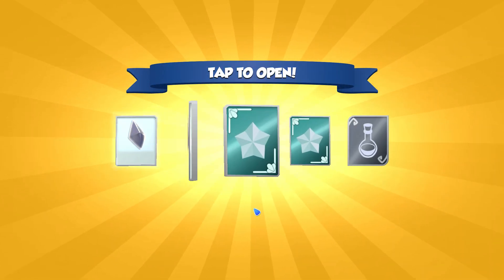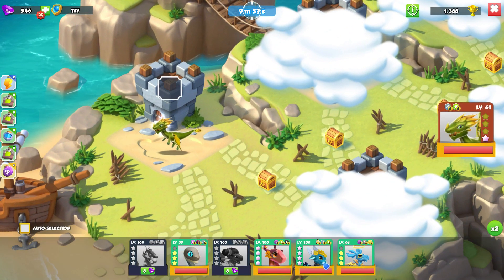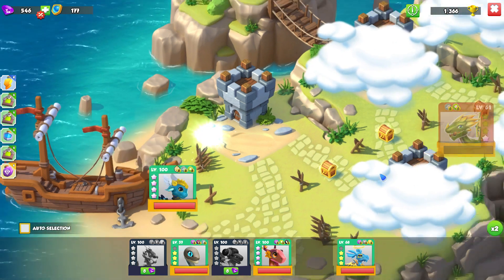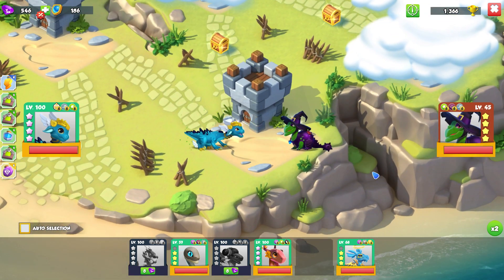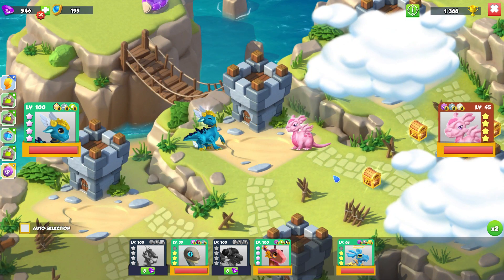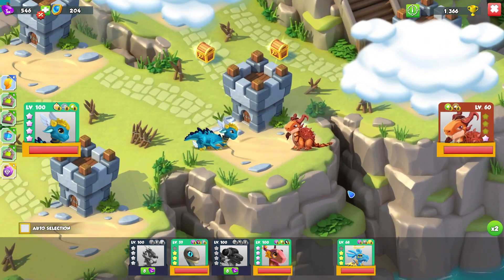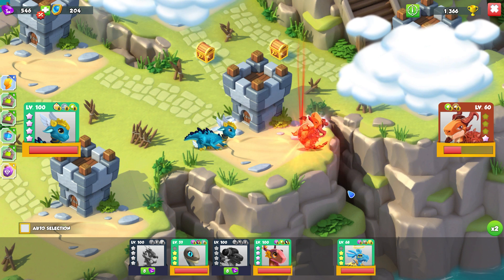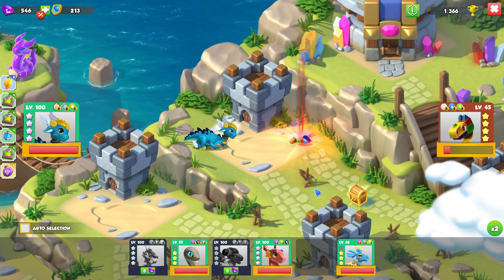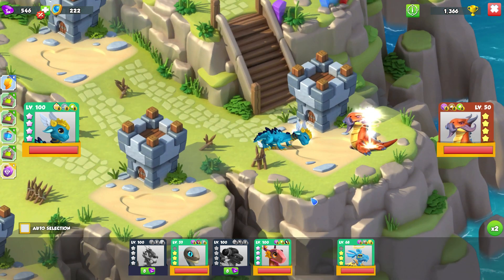Maybe there's a situation where the breeding den relics would be useful — if so, please let me know. But I think 200 gems is extortionate; there aren't many deals worse than that. Instead, just go babysit for half an hour and buy a second breeding den. You could probably find a lot of other things to spend your gems on — that's basically what I've been trying to say this entire time.